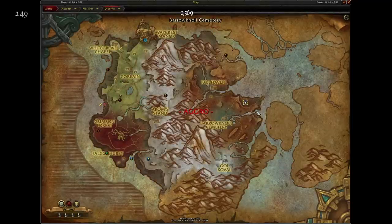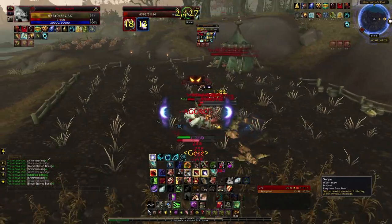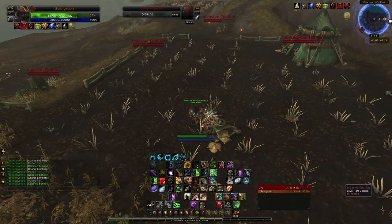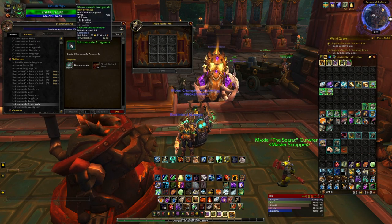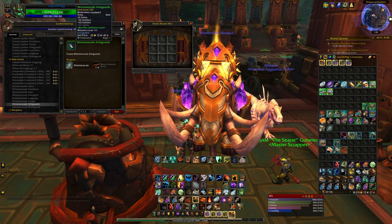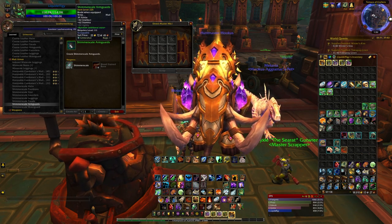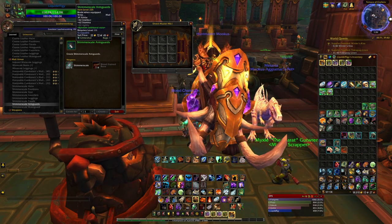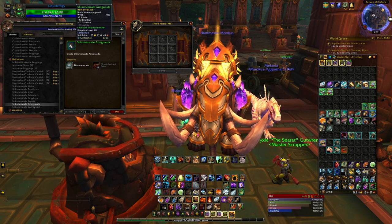This is the best spot I found where you can farm leather and scales and get enough bones to be able to get Expulsom on your leatherworker. Back over here on the leatherworker, keep in mind that the arm guards you're going to make are the cheapest things you can possibly make and they are bind on equip. So you can send as many of them as you want to alts. If you need Expulsom on a different toon, just send them all the armbands, bring them over to get them all scrapped down and you'll make Expulsom.